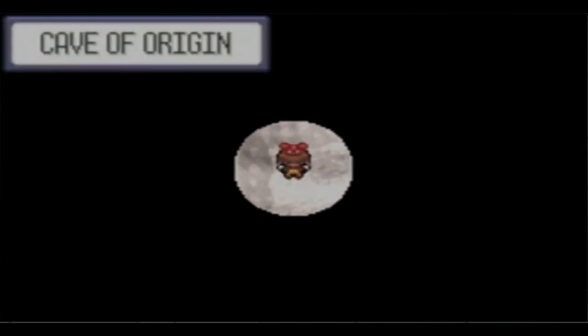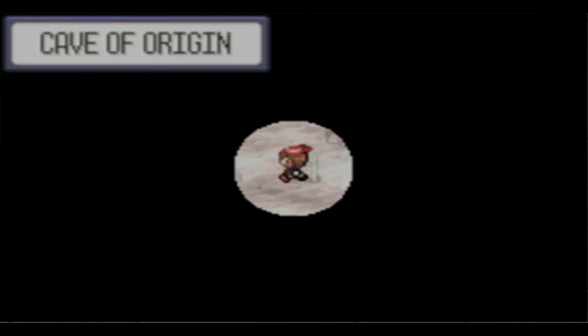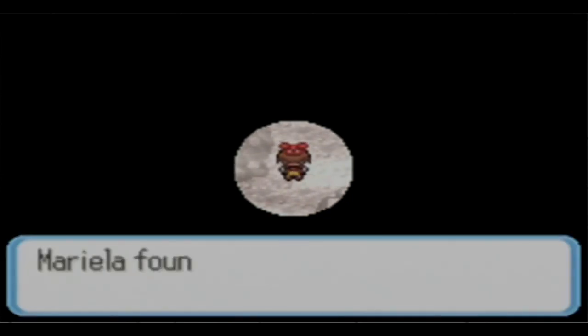We also need to make sure we get the HM for Waterfall. Are there any wild Pokemon in this area? This should be the last spot, and Waterfall should be right here. I can't really miss it. So that's what we'll be teaching to Tentacool.